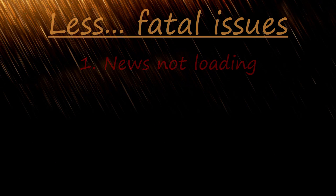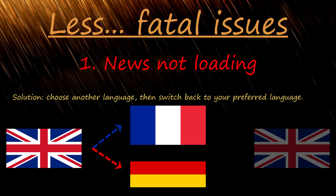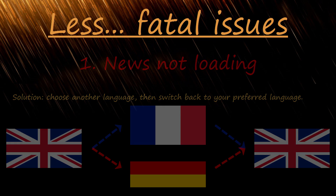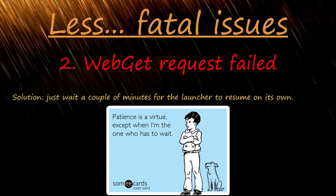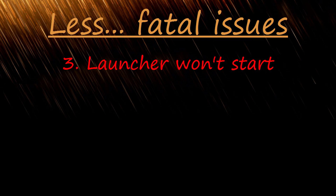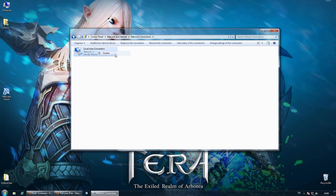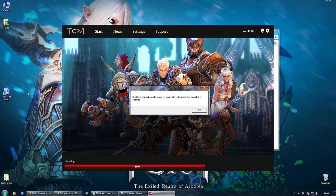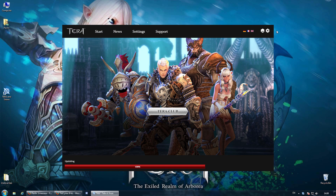Other less significant issues. News not loading: switch languages by pressing the flag for another language. Web get request failed: just wait — it could take up to 5 minutes, but the launcher will continue on its own. Launcher won't start or is taking 2 minutes to show up: use the going offline method. Disable your network adapter or unplug your internet cable, start the launcher, then reconnect to the internet. This behavior often indicates connection issues on your end though.